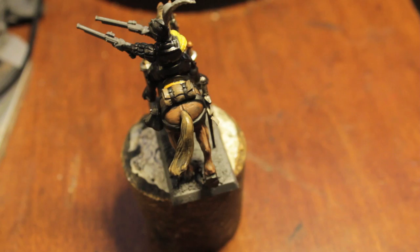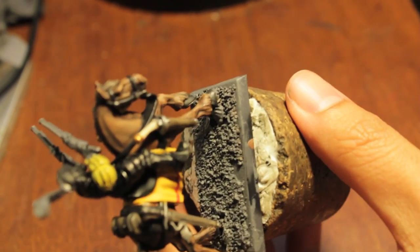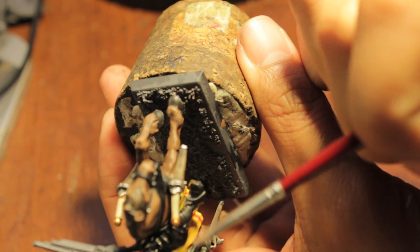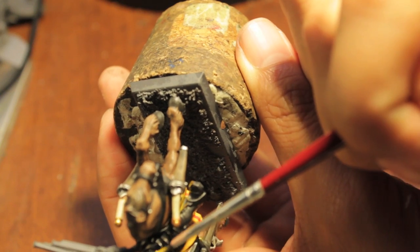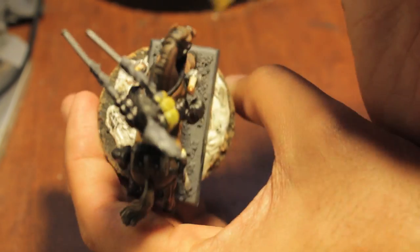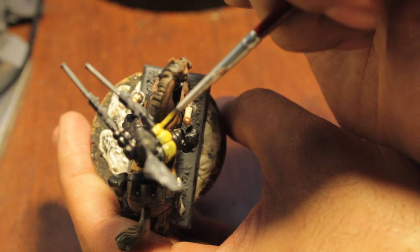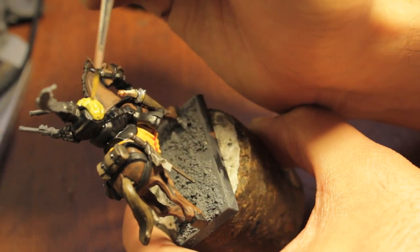Those models are very good and they look great. They've got great rules, people love them. And I just can't wait to get into the painting tutorial for the Crypt Horrors. Igor is chomping at the bit — he has a bit in his mouth, and he chomps at it.